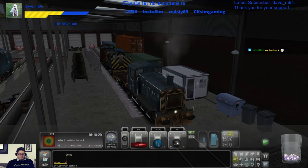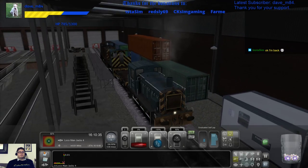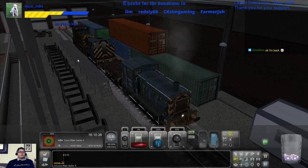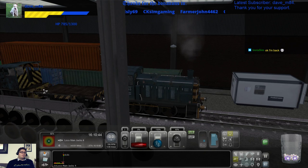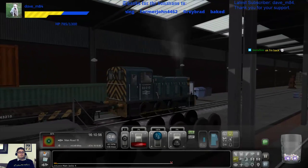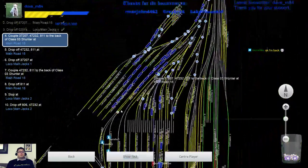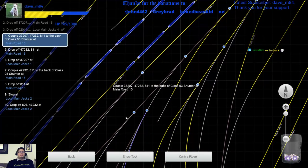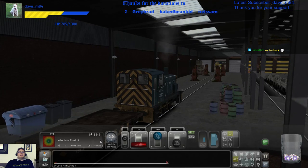What are we supposed to be dropping off here? Just the two locos — we're keeping the other thing. Let's do it from the roof after, shall we? Yeah, I don't think it let us. Yeah, it will. There we go. Couple up at Main Road 15 again — wherever Main Road 15 is. Is that back where we were? Yep. There we go. Welcome back InstaSim.